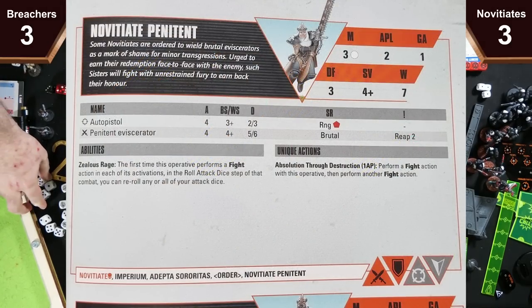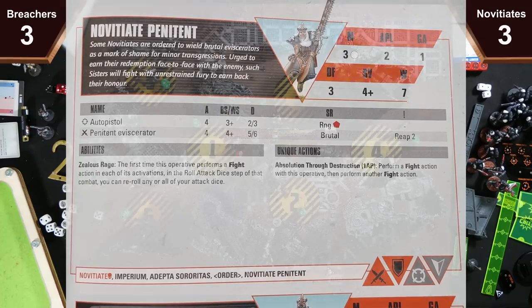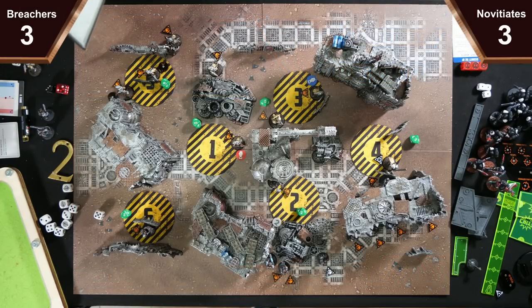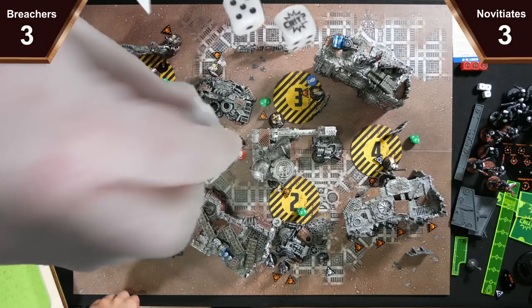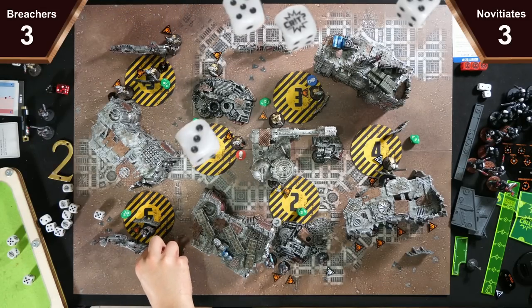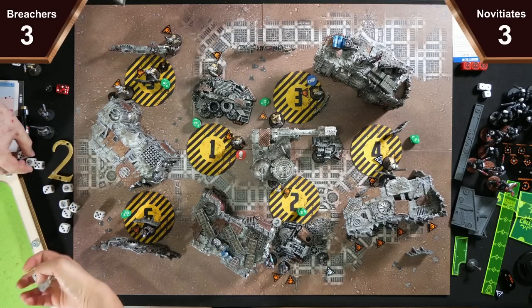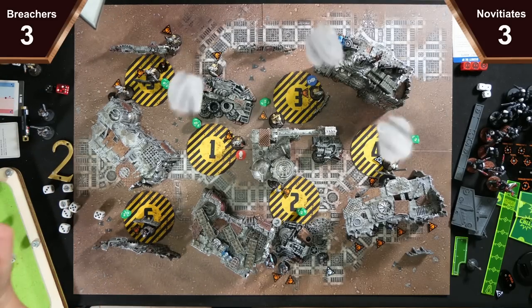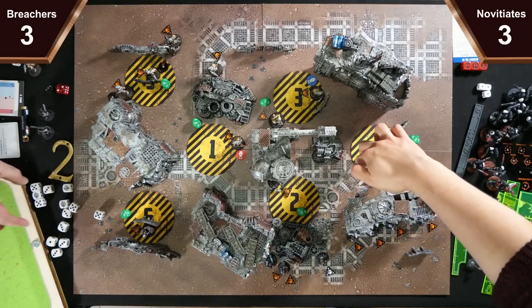So you get to swing with four dice on fours with relentless and brutal — reap doesn't matter. So on fours with rerolls. You get a crit and a hit, two misses which we reroll into another hit. Hit on fours, free four damage. So you miss everything and die — we just kill you, because you're 5-6. Even with my minus one damage it doesn't do anything.